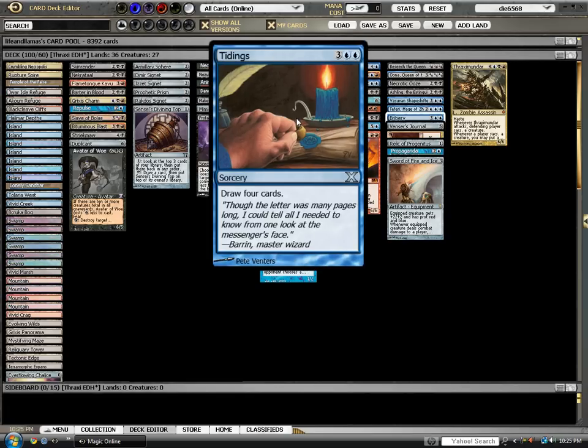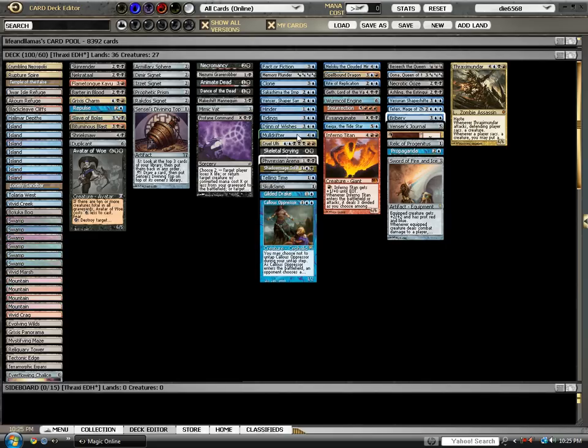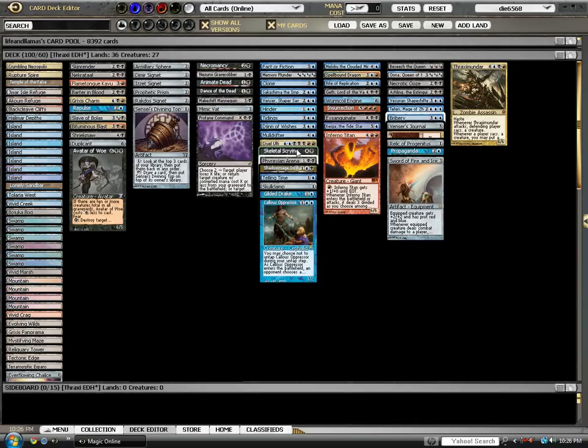Tidings: five mana to draw four cards. Really powerful. Djinn of Wishes is a fun card — I like to include it in all my blue decks. Sometimes you just really need a random card off the top of your deck; sometimes it's a land, sometimes it's Avatar of Woe, sometimes it's Inferno Titan. Mulldrifter enters the battlefield and draws two cards — really strong. Card draw on a creature is always strong. Cruel Ultimatum is awesome; there's a reason it's so good in Extended. Skeletal Scrying is an awesome card from Odyssey for X and a black — additional cost is exiling X cards from your graveyard. At the end of someone's turn, lose eight life and draw eight cards, leaving the best of your graveyard intact. Such a good card.